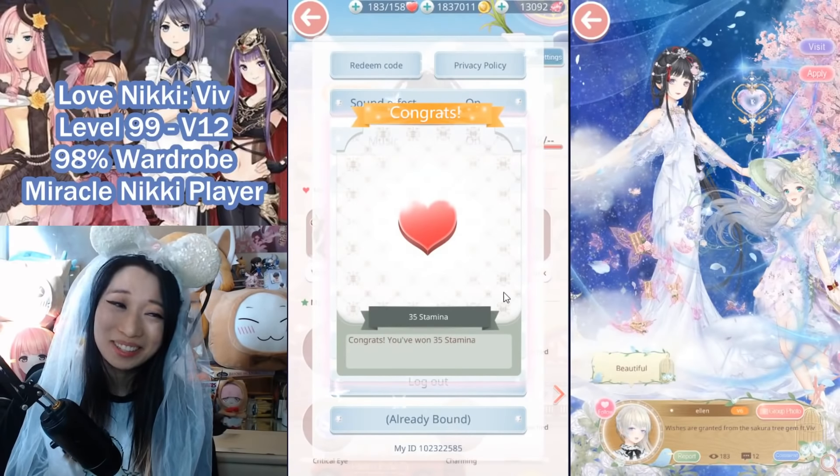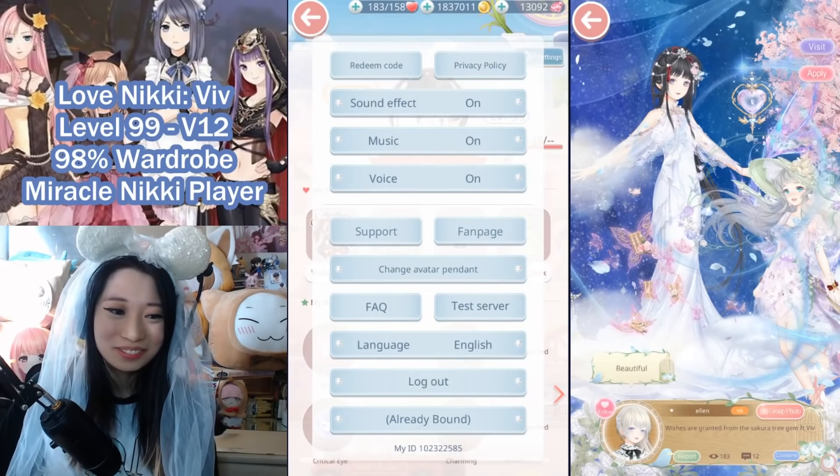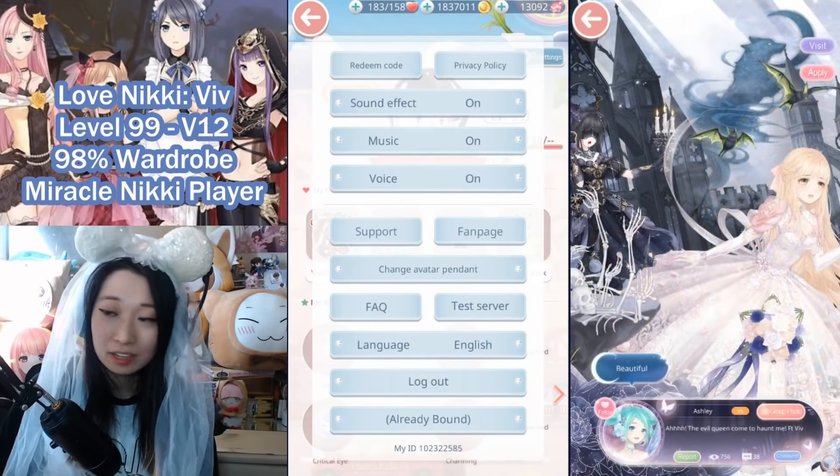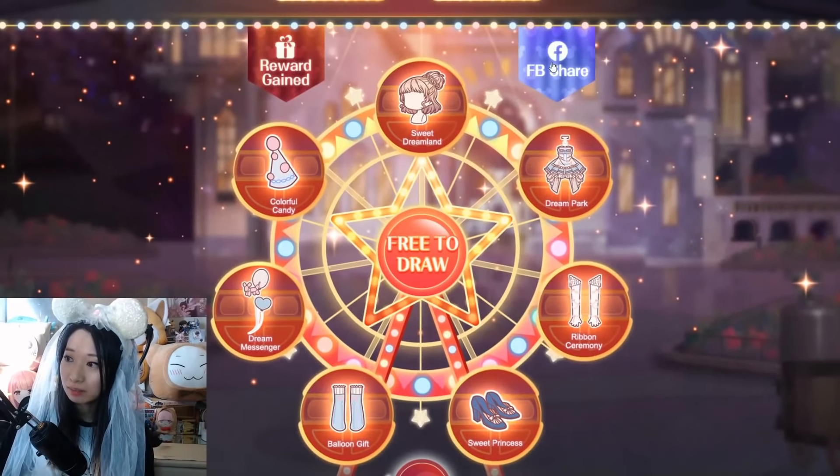So here is the claim — I got my 35 stamina. Dang it! Unfortunately, I didn't get an item. I was really hoping to get an item. So let me go back to the webcatcher and look at the items that you can gain.